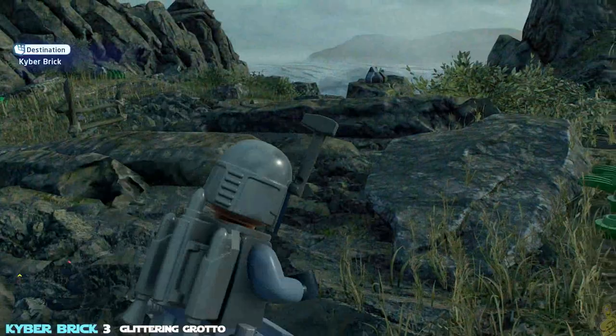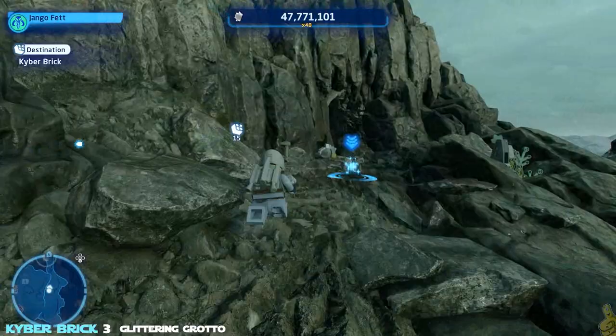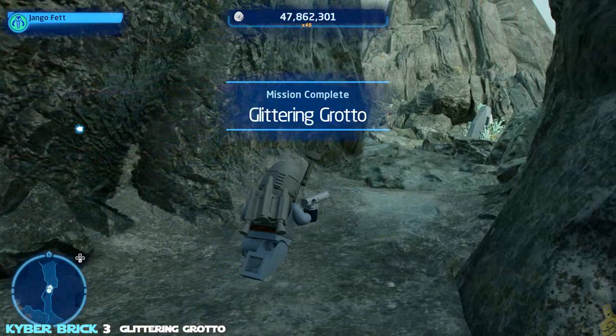Next brick is along the shoreline — we're going counterclockwise from where we spawned. We're going to drop down and find ourselves a cave just a little bit back down the rocky path. Inside, we're going to find a gold and black box that we can melt with our favorite bounty hunter. In our case, it's Jango Fett. We'll go ahead and collect that Glittering Grotto kyber brick.